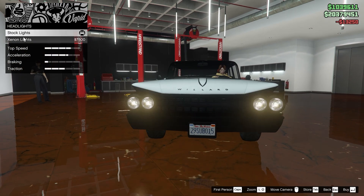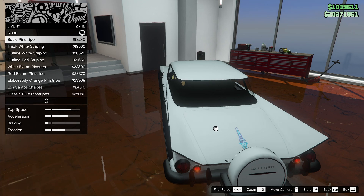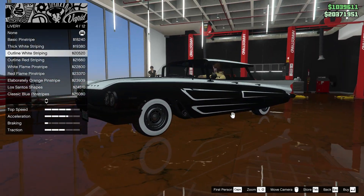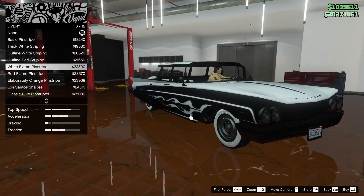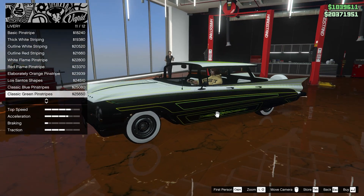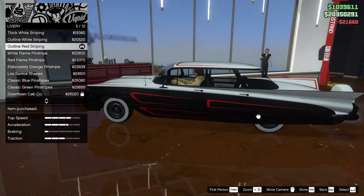No horn. We'll upgrade the lights, and then onto livery. There's a pinstripe in blue — if we did that we might need to change the hood — and some thick white striping. There's also an outline white, which is kind of cool, and an outline that's even cooler. Then white flame, red flame, an orange thing, a green thing, classic blue pinstripes, green, a cab style, and stunt jumps taxi work. I think I like these red pinstripes — absolutely.